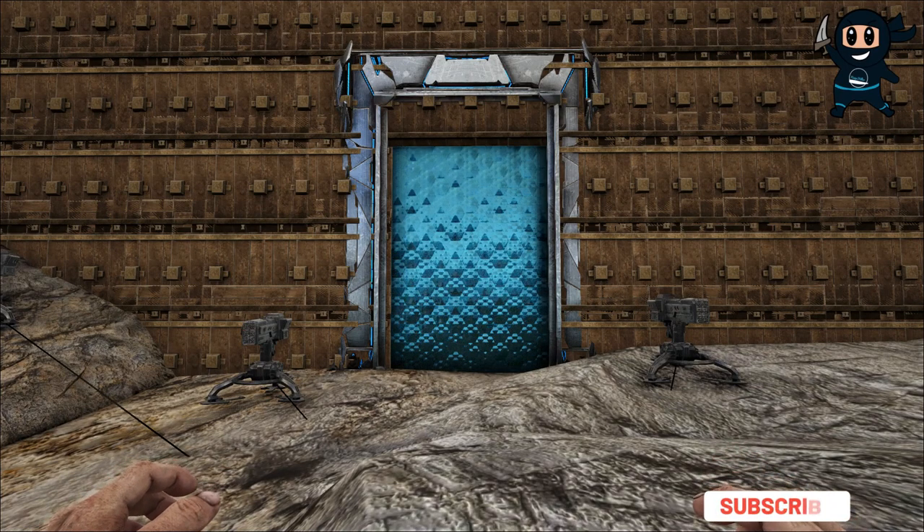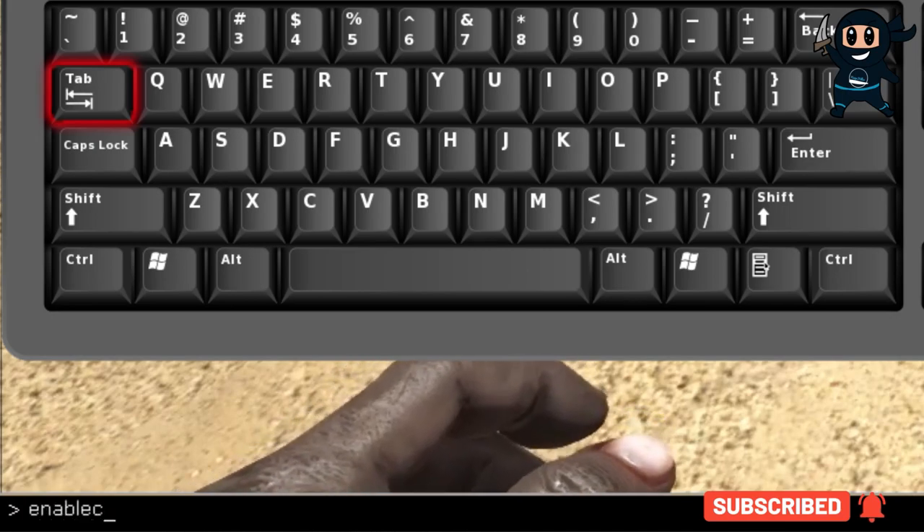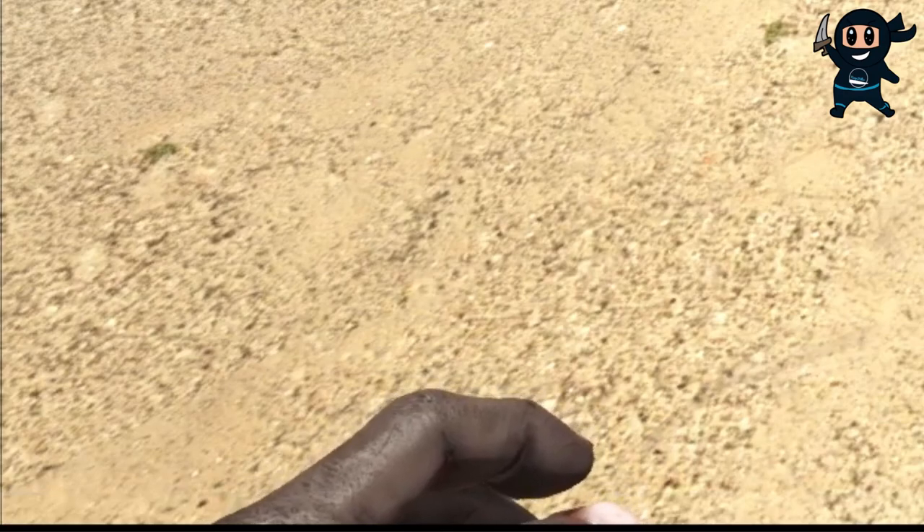To create custom caves on your server you first need to have access to admin commands. For PC players, press the Tab key on your keyboard and type in 'enable cheats', then press the spacebar and type in the server's password.